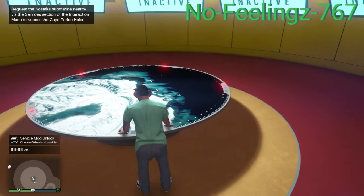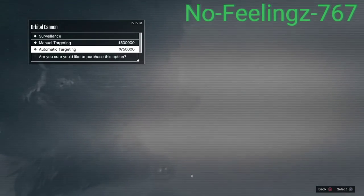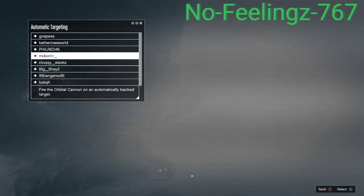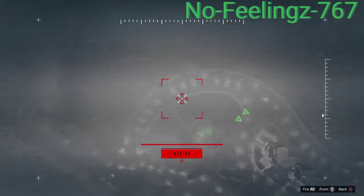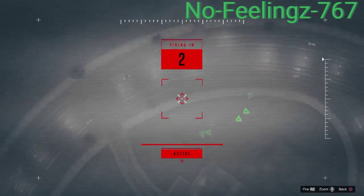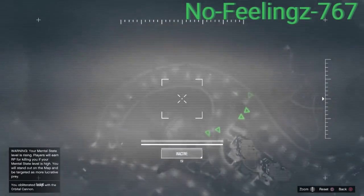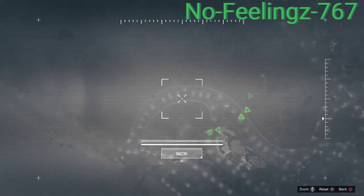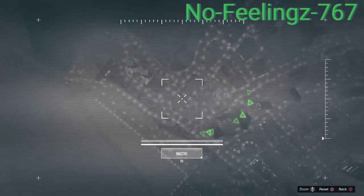Drop a like and subscribe if you need to so you never miss out on my videos. I'm going to select a target — I will select automatic so I can lock on to somebody. Once I have locked on to somebody it will show like this. This guy was the first victim — sorry about that. Once you do the first orbital you will then see it recharging.